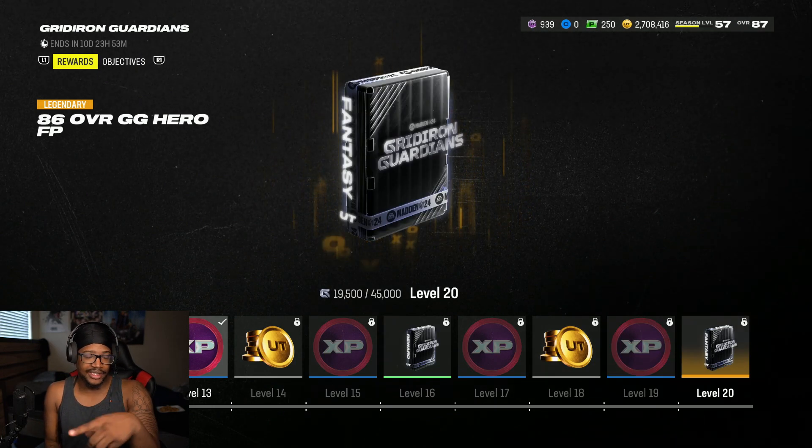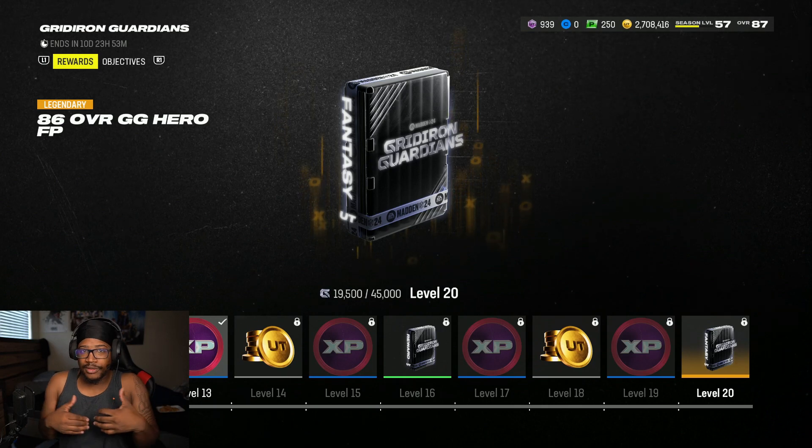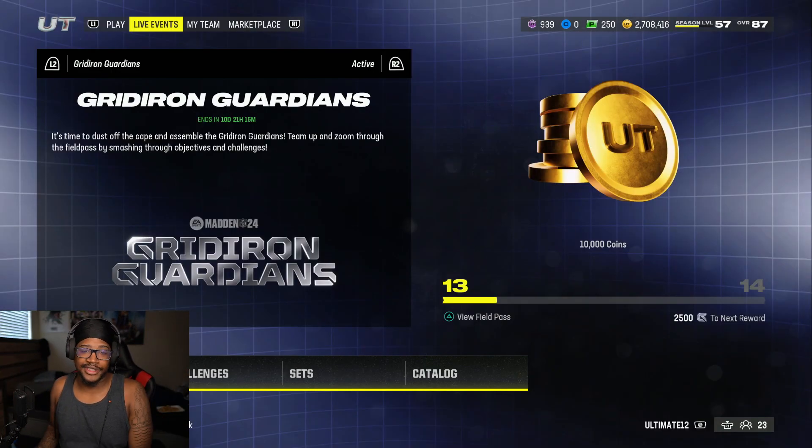I'll probably end up saving both packs to open for you guys — I really want to do both but it would take too long to get the video out. By the time it comes out there'll be new players anyway. If you're doing the field pass you'll probably get one that way, but for House Rules, I'd wait to see what the other 86s are before deciding.